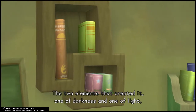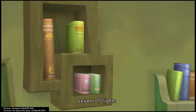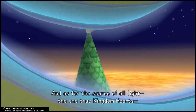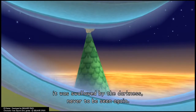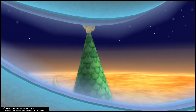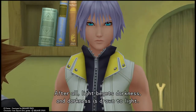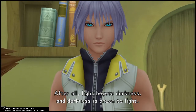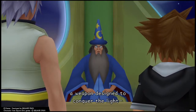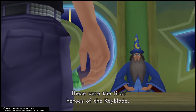Though the war extinguished all light from the world, the darkness could not reach the brightness inside every child's heart. With that light the world was remade as we know it today, with countless smaller worlds shining like stars in the sky. As for the real Keyblade, it did not survive the battle — the two elements that created it, one of darkness and one of light, shattered into 20 pieces: seven of light, thirteen of darkness. Kingdom Hearts was swallowed by the darkness, never to be seen again. For this reason, some decided to use the Keyblade to defend the light — these were the first heroes of the Keyblade.